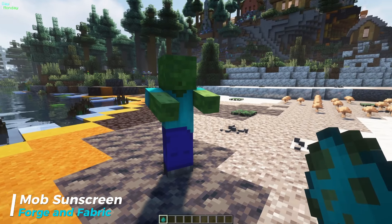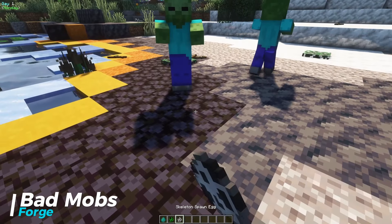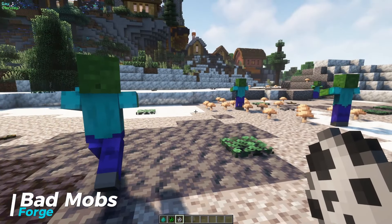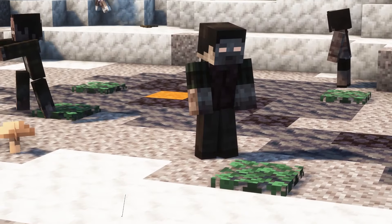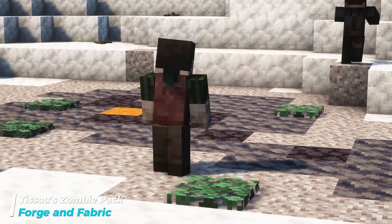These first few mods I will cover quickly because they are the most common and well known. Mob Sunscreen prevents mobs including zombies from burning in sunlight. Bad Mobs prevents the spawning of unwanted mobs such as creepers and skeletons so only zombies will spawn. Fresh Animations is a resource pack that improves the visuals and animations of zombies and other mobs.